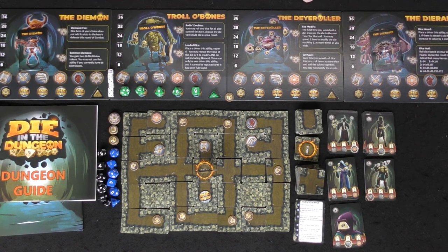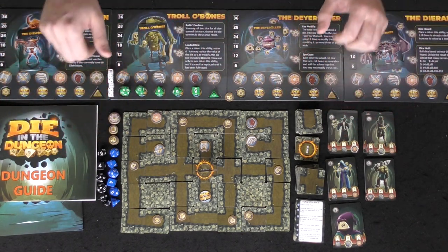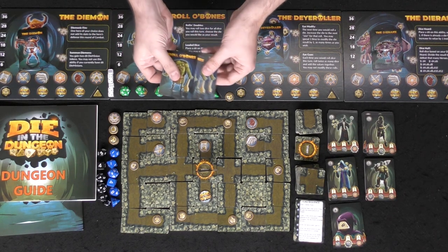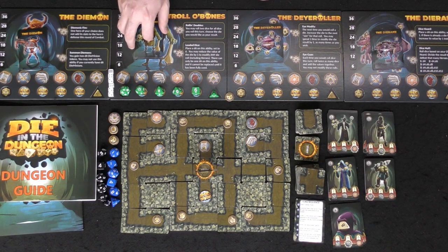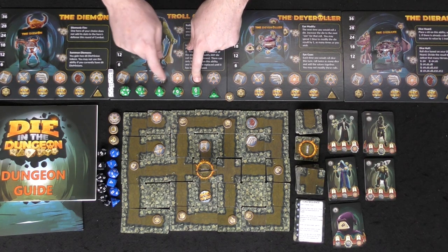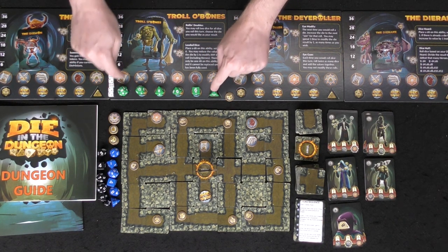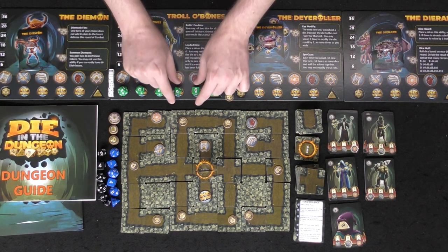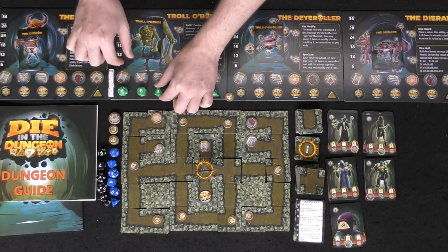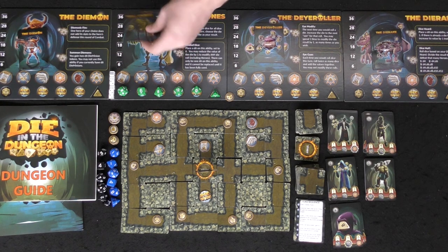This is a prototype so expect things to change as the campaign goes on. It's a very nice-looking prototype. There are four different villains you'll be playing as, each with their own set of cards and specific special abilities usable once per game. Each villain gets a set of six different dice — the four-sided, six, eight, ten, twelve, and twenty. You place the twenty on the twenty side, the four-sided die on the one side, and the remaining dice on their highest values in any order you choose.